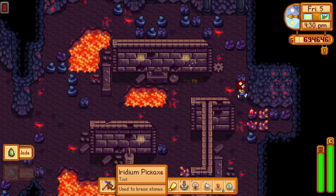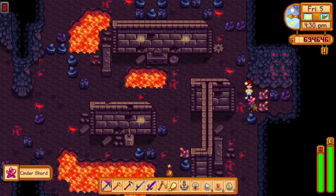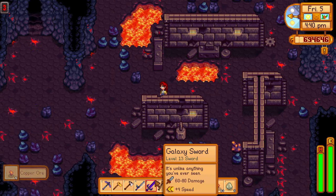In the volcano, there is a new resource: the cinder shard. You can either find these by killing monsters or from hitting cinder shard rocks. Try and get as many as you can — you will need them for the forge.